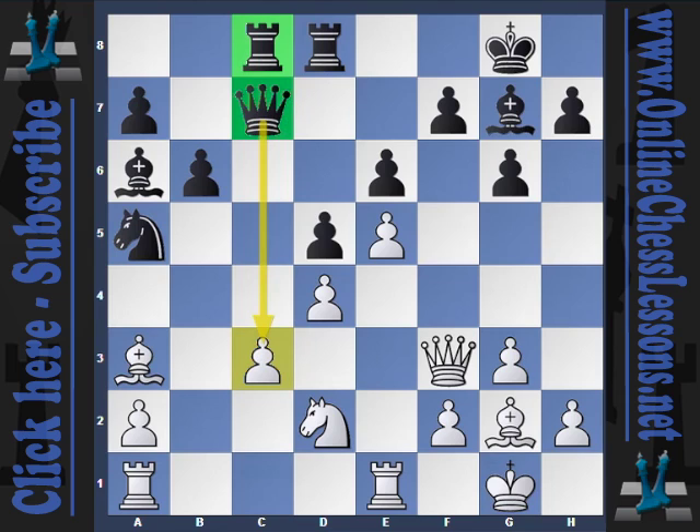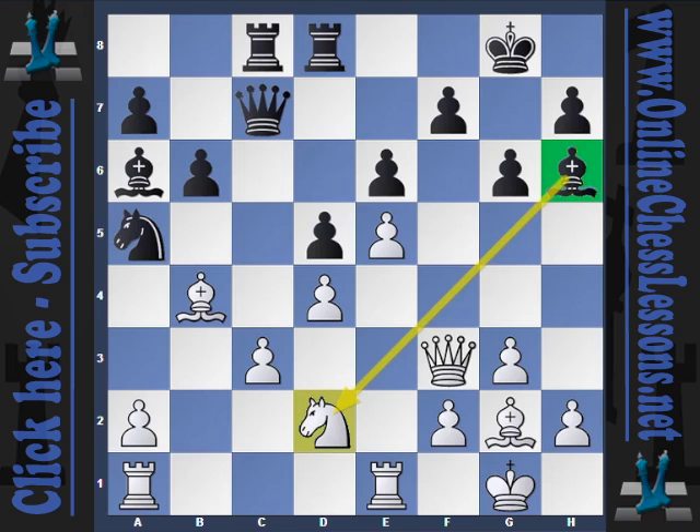Notice that if he puts a rook on d1, bishop h6 could be annoying. So Hikaru plays bishop to b4. Kramnik now activates his fianchettoed bishop with bishop h6, touching up the knight.